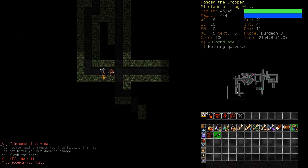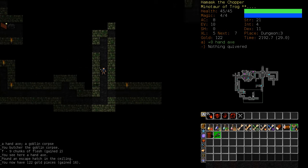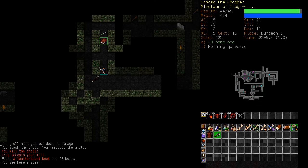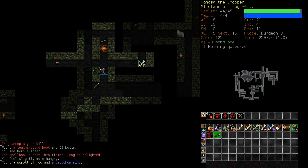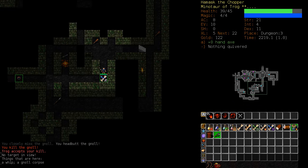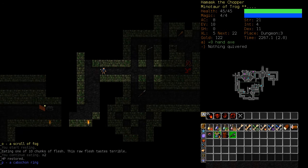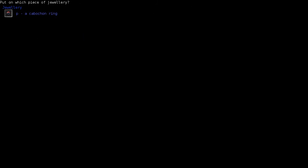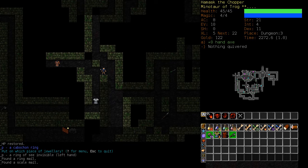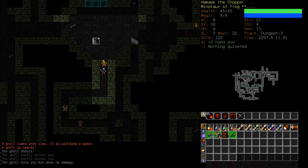Potion of Might — I don't know if that stacks with Berserk. I mean, you'd have to drink it before. Let's burn that spell book — you can save those for putting under things and setting fire to them, but I'd rather just take the quick Piety. A Ring of See Invisible — thank you, I'll take that, so I don't get killed by bullshit invisible enemies.